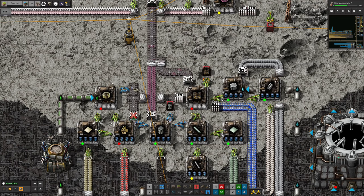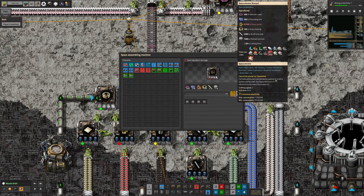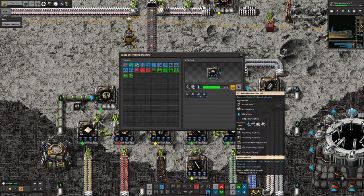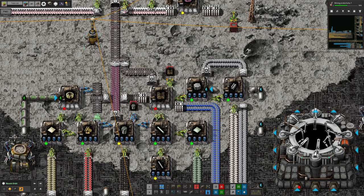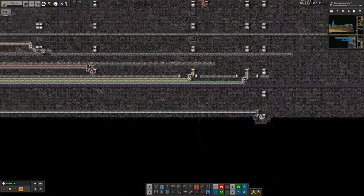As part of this, I realized that making a space elevator requires a lot of concrete — it takes 1,000 refined concrete, and to make refined concrete it takes 20 concrete to make 10, so we need 2,000 concrete in total. In order to get that working, I've got this belt coming up here, and I decided it would be a good idea to put the concrete onto the space bus.